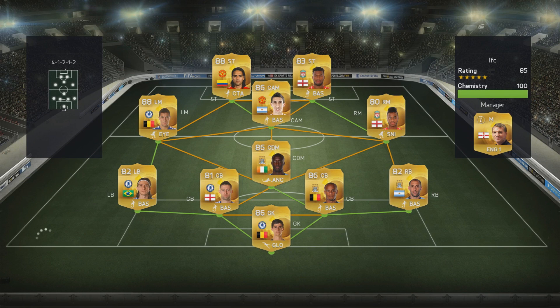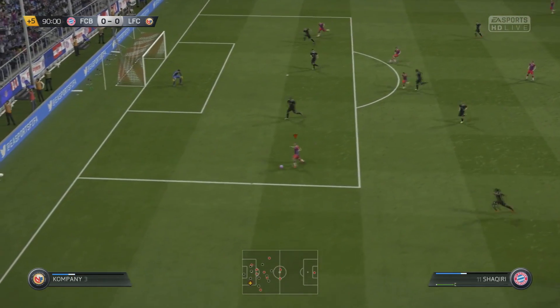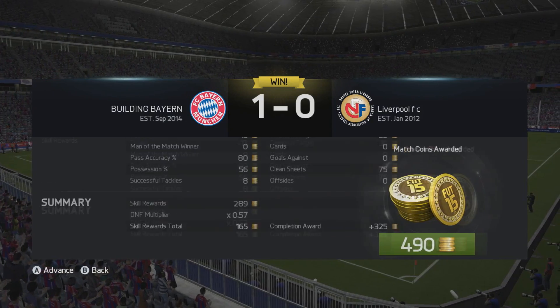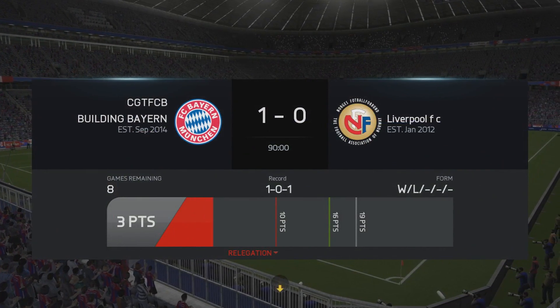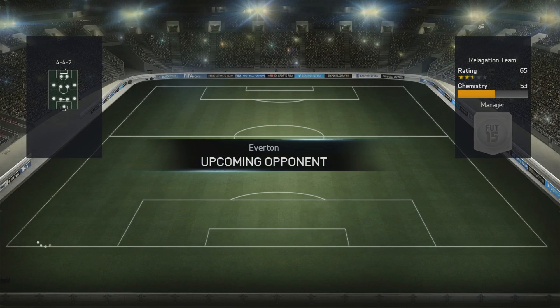We're diving back into online seasons and come up against a very dangerous-looking BPL 4-1-2-1-2 team with Di Maria, Falcao, and Sturridge - all players I hate playing against. We do get quite lucky because there were no goals until the very last second, and this time it's us that manages to score the 90th-minute winner. Thank you, Thiago, for being in the right place at the right time. Whereas in the last game he was all over me, this game I was all over him.